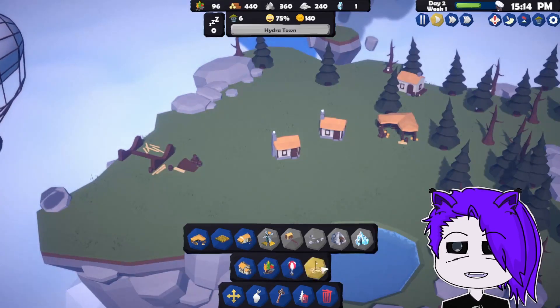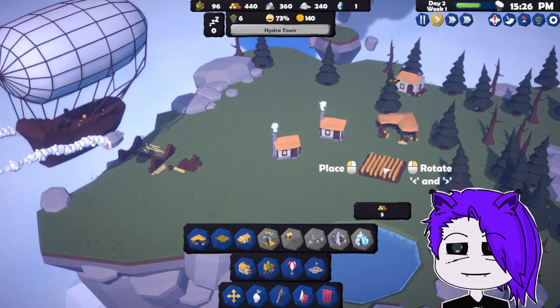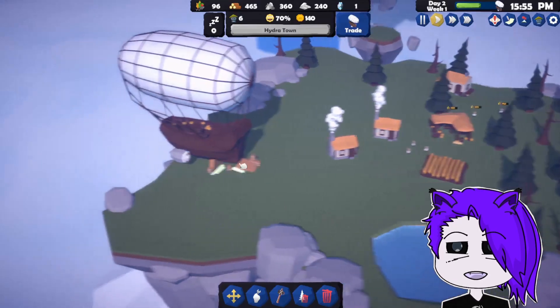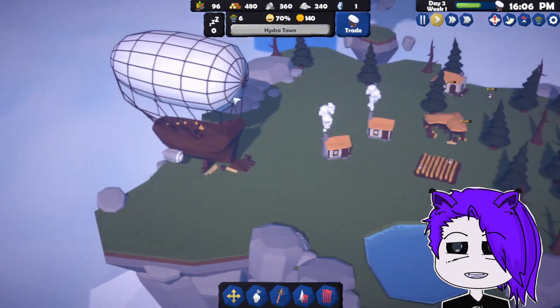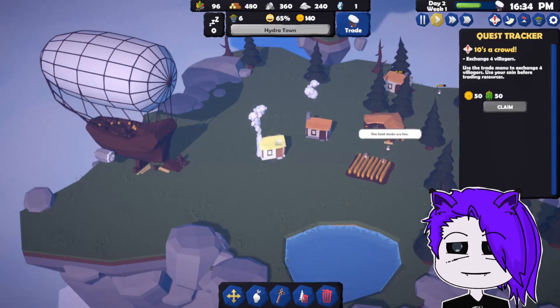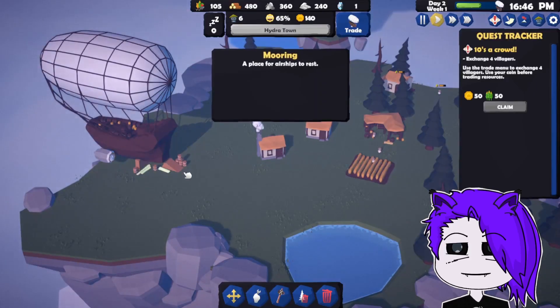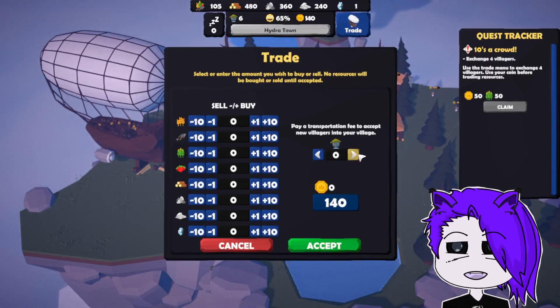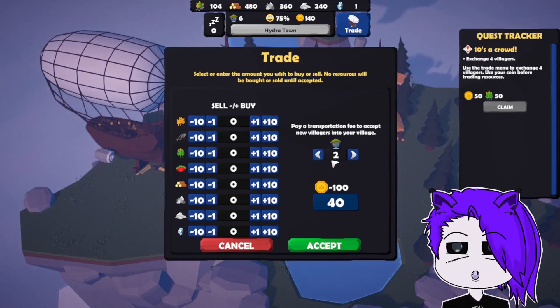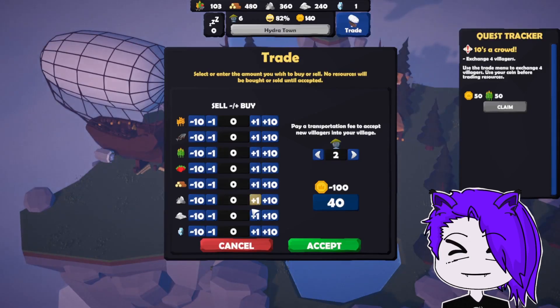And here comes the airship. Resources — it's built. Three people work in there. So we have the airship here. We trade. We need two, three, four...